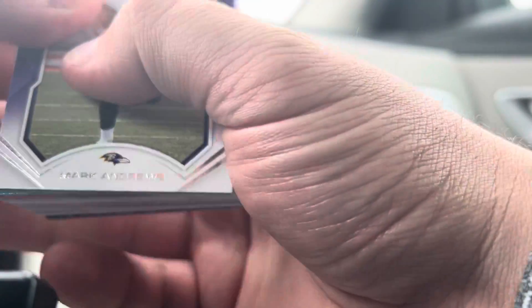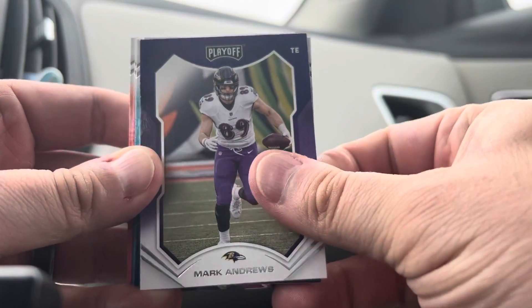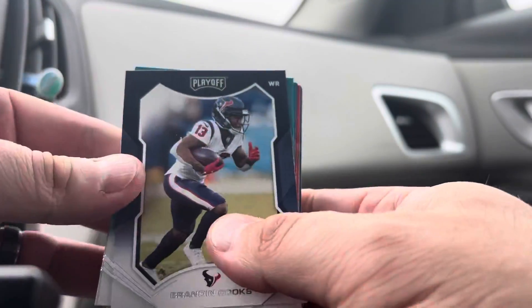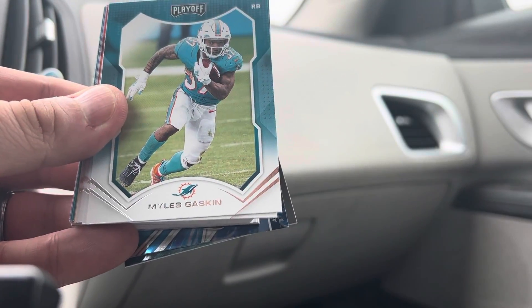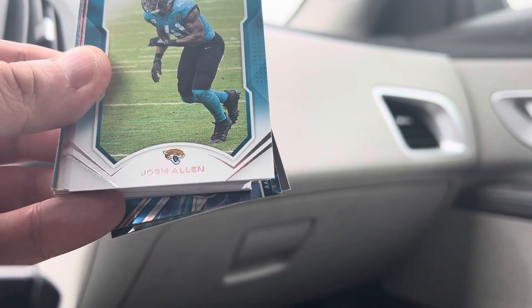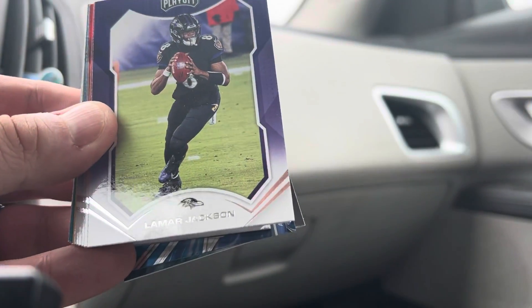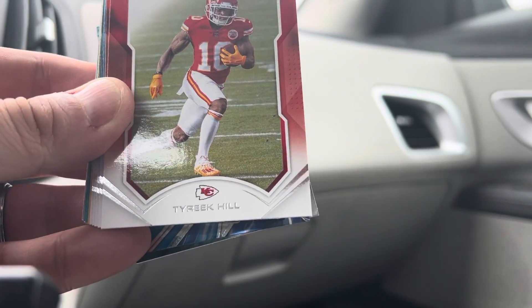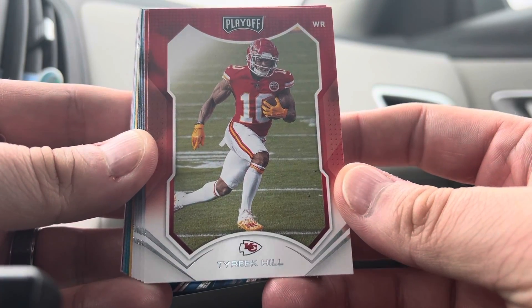Starting off with Mark Andrews, tight end for the Ravens. We've got Brandon Cooks, Miles Gaskin — not the Josh Allen we'd like to see, but Josh Allen the defensive end with the Jaguars. There's a Lamar Jackson.